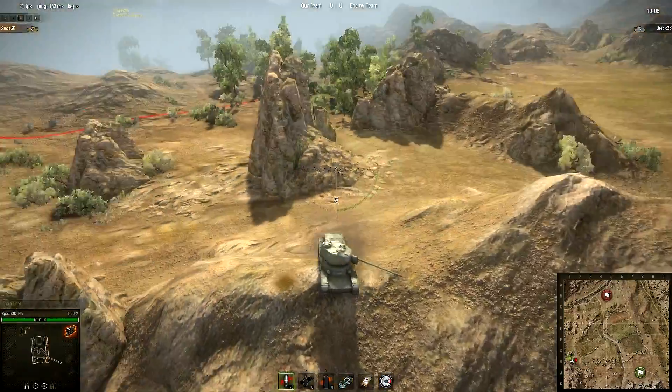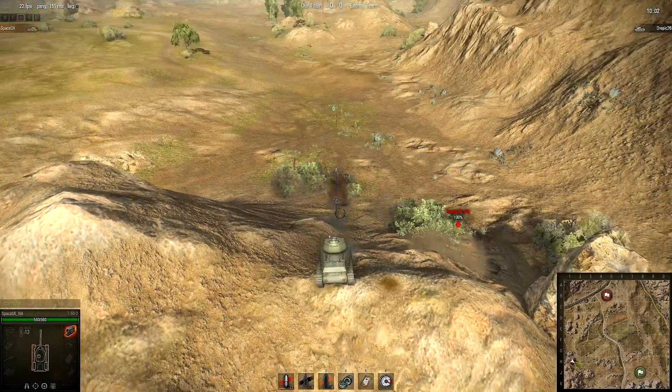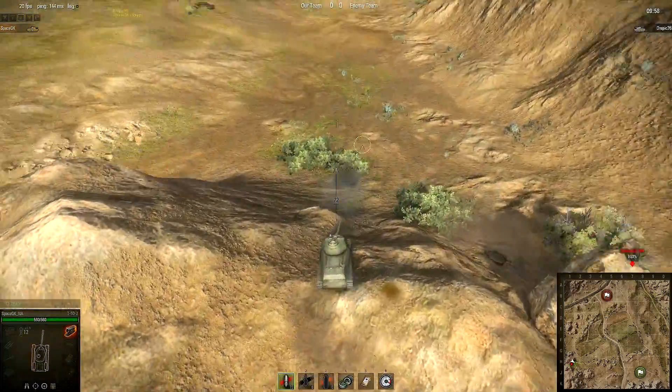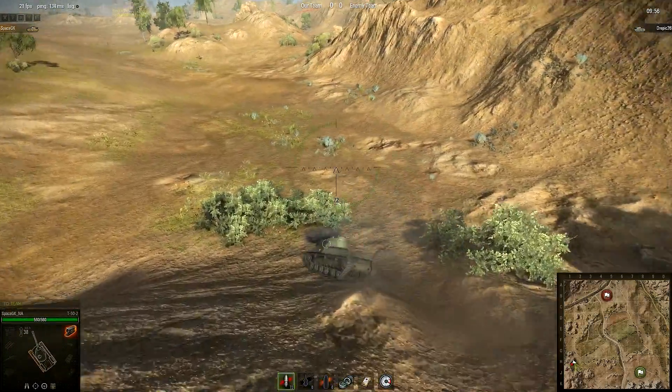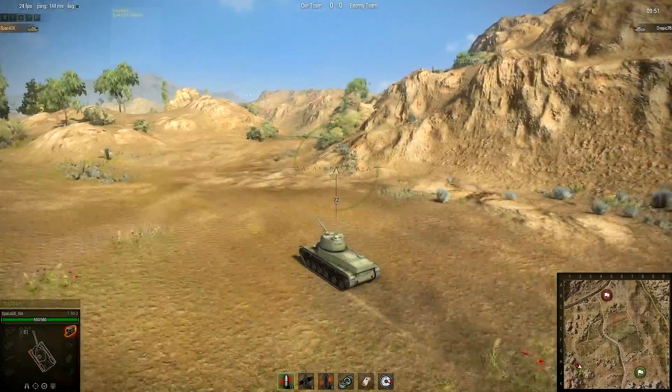That's a way to sneak up on the enemies camping over here in your light tank — shoot them a couple times, back up, and when they're distracted by another tank again, do it again. And if you had to get out of there fast, you'd have momentum from going down the side of the hill.